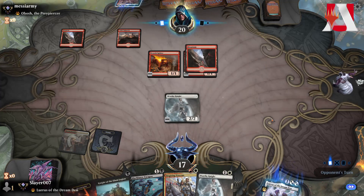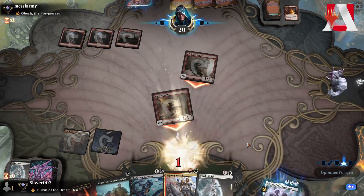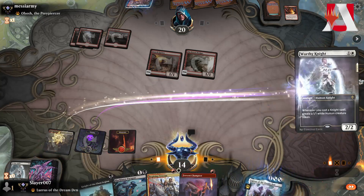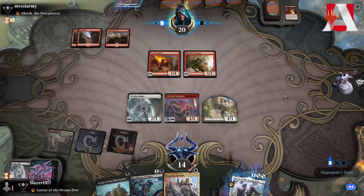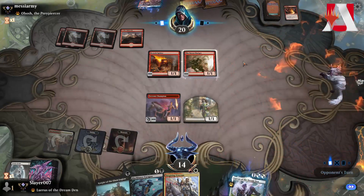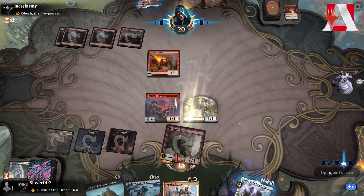They pass, play a Mountain, then Slaying Fire — hits us for 3. We play Worthy Knight into Fervent Champion, create a token, no attacks, pass the turn. They play a land and are almost at Obosh, then get rid of the Worthy Knight. They still don't have great attacks other than making 10th Street Dodger unblockable — that gets through for a bit.